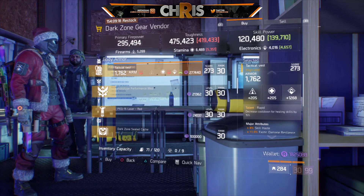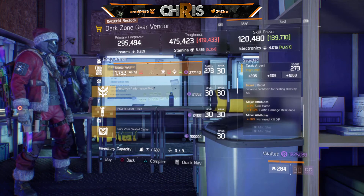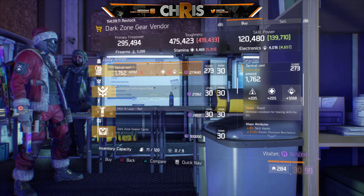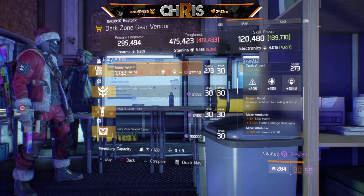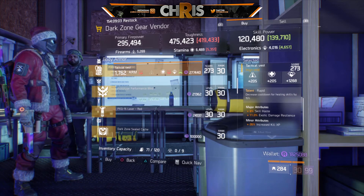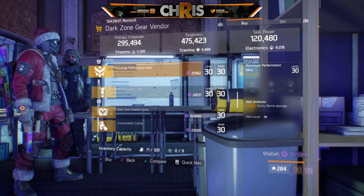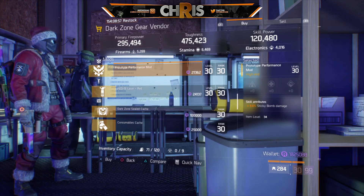We're going to check out the dark zone gear vendor — he has some nice stuff. There's a tactical chest piece with Rapid, which reduces cooldown for healing skills by 15%, plus Skill Haste, EDR, and increased kill speed. I'd probably roll out EDR for health.